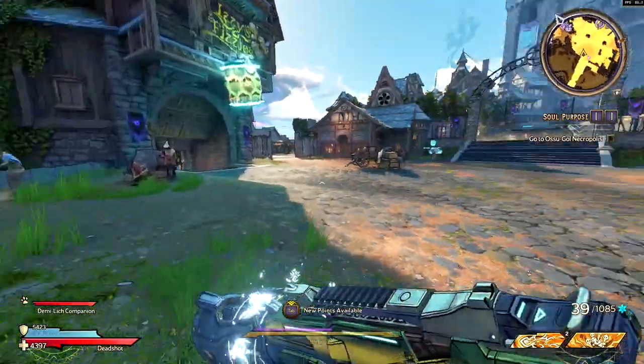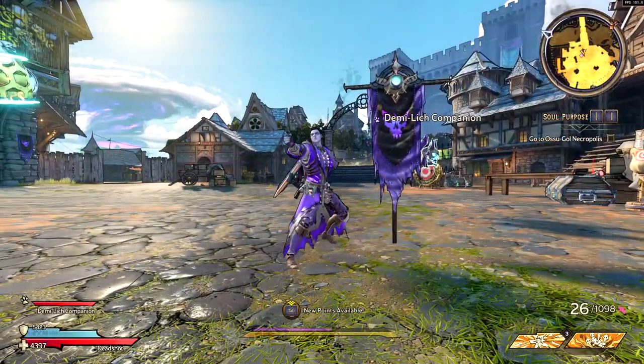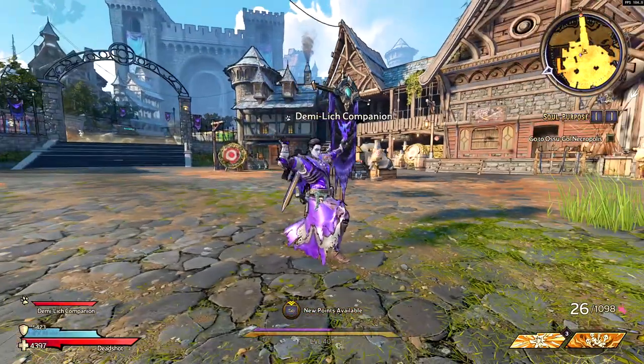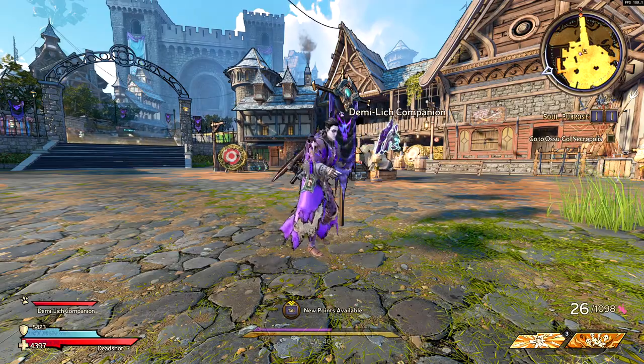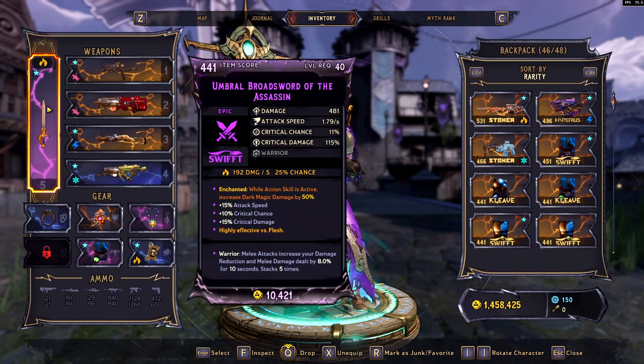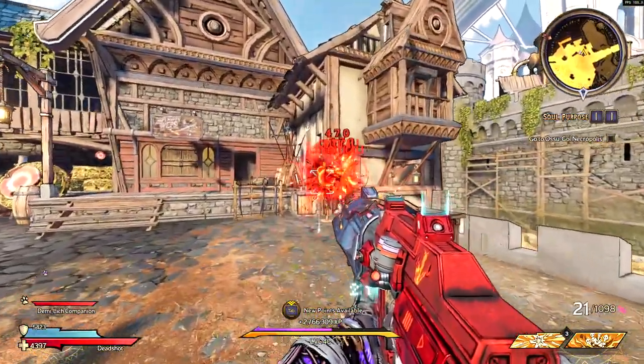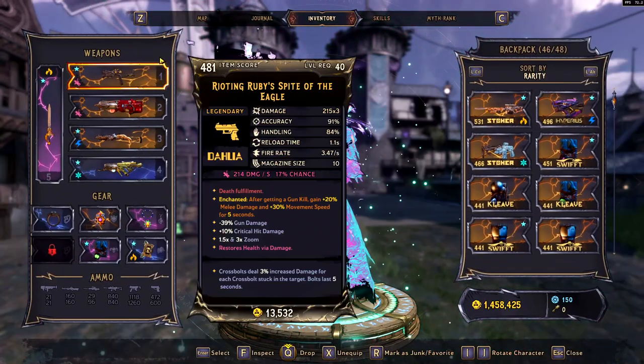To make this as simple as possible, basically picture anything on your character as making your enchants actually work. If we look at our character here, we have a melee weapon on our back, a primary weapon, our grenade mod, our class mod, and our armor. If you have enchantments on any of that stuff, it is going to count. Your melee weapon, especially if you're not a melee-focused character, just picture it as like an extra ring — it's there basically to give you an enchant.